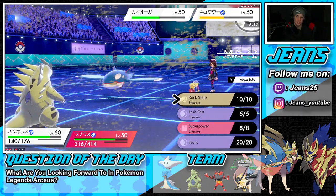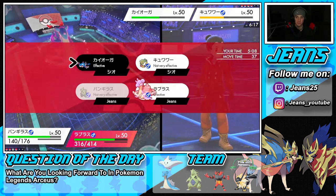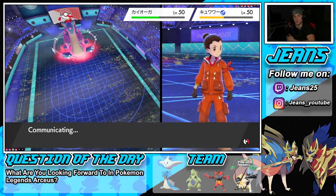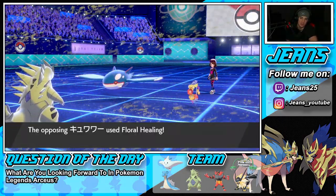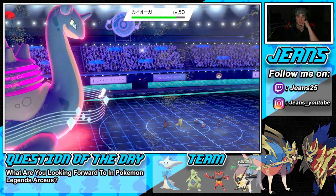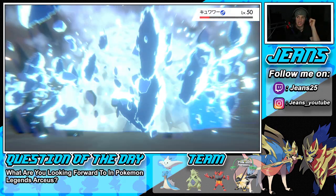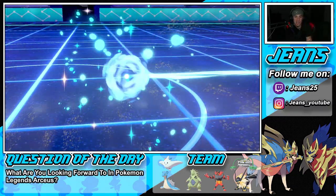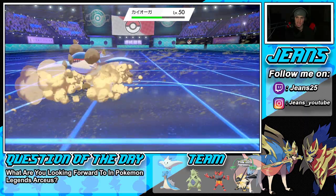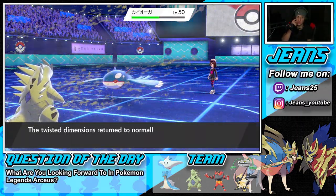My play is Rock Slide to try for the flinch, going first under Trick Room. He goes for Floral Healing, healing back to full HP. Leech Seed and Leftovers keep ticking. Rock Slide connects — looking for the flinch! Flinch! Trick Room ends now. I could double Protect to get damage buff but he still has Dynamax. Water Spout won't do much anymore. He throws out his Tyranitar and Dynamaxes.